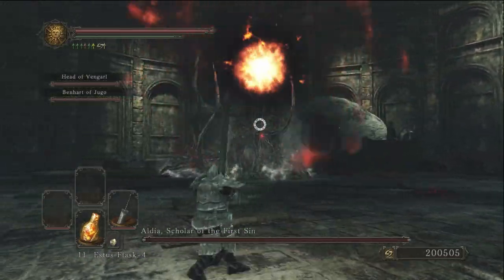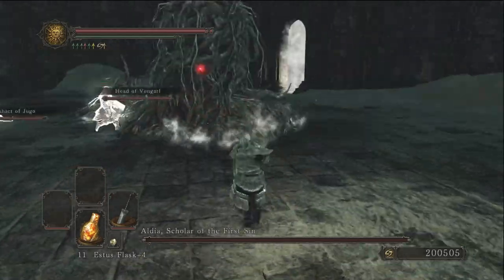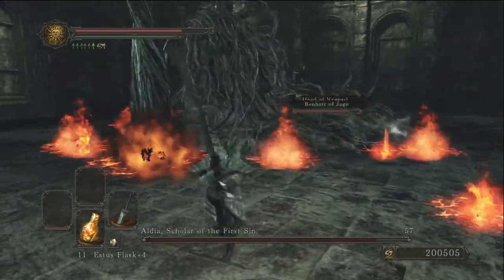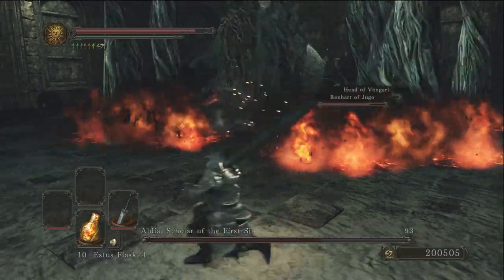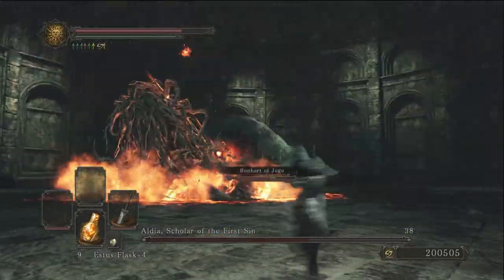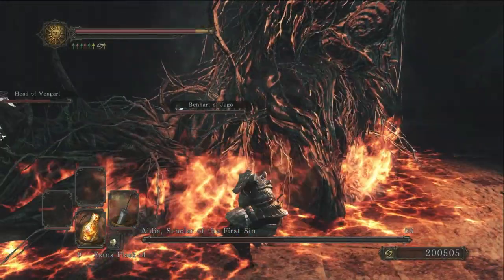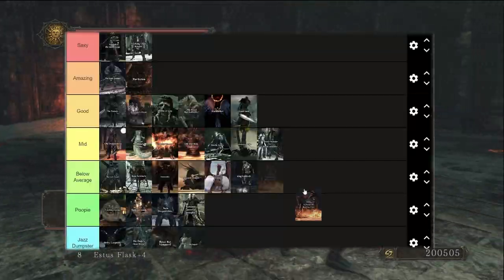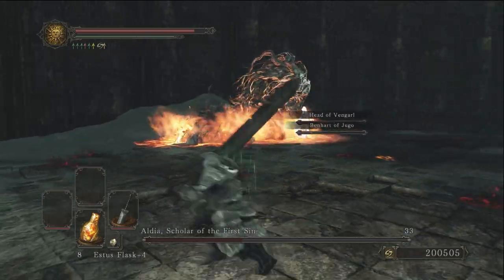Aldia, the Scholar of the First Sin, is the true final boss. I can see what they were trying to do: you dodge telegraphed attacks, rush in to hit two or three times, then run away before the firewall closes back in. Even though I understand the intent, it doesn't play out that fun. Overall I'd put Aldia in mid — that's where he deserves to be.